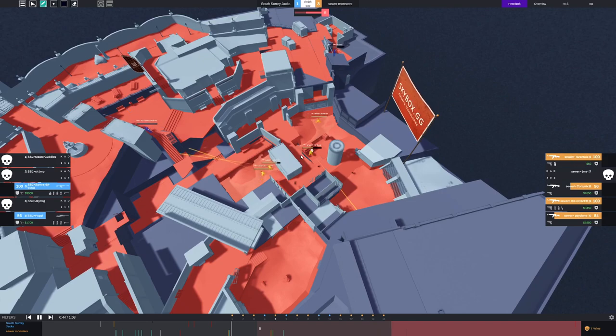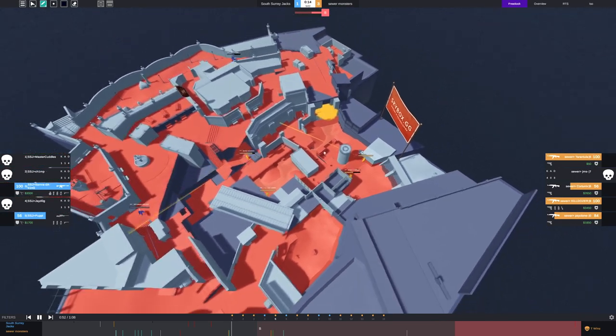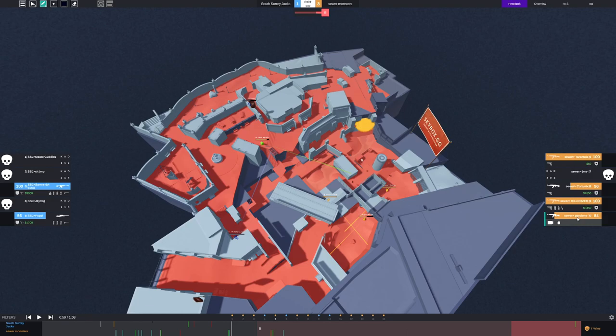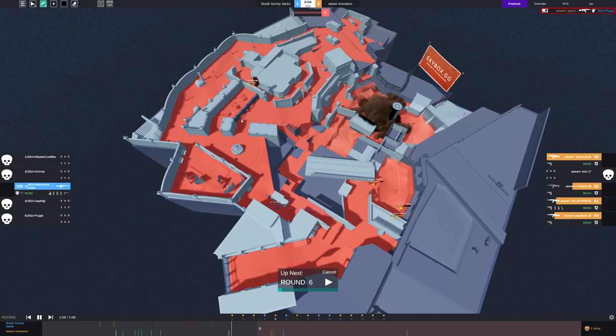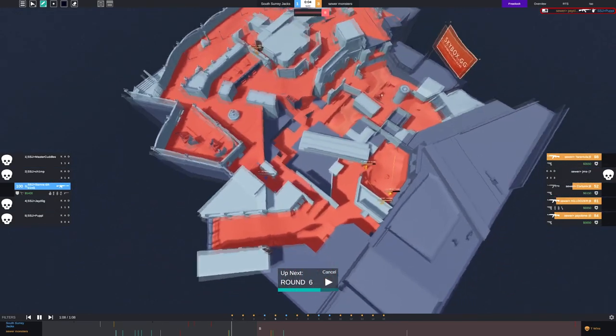He scales up a bit too much and risks the post-plant. For this post-plant all you really need is maybe two guys short, a guy at monster, make them walk into you, and don't give up any picks — pretty free post-plant. Regarding hunting: you either all go hunting or none of you go hunting. This guy Psycho has 1850, not even the most money, so if the team wants to go hunting these other two guys should go with him. He takes a 50/50 and luckily wins.